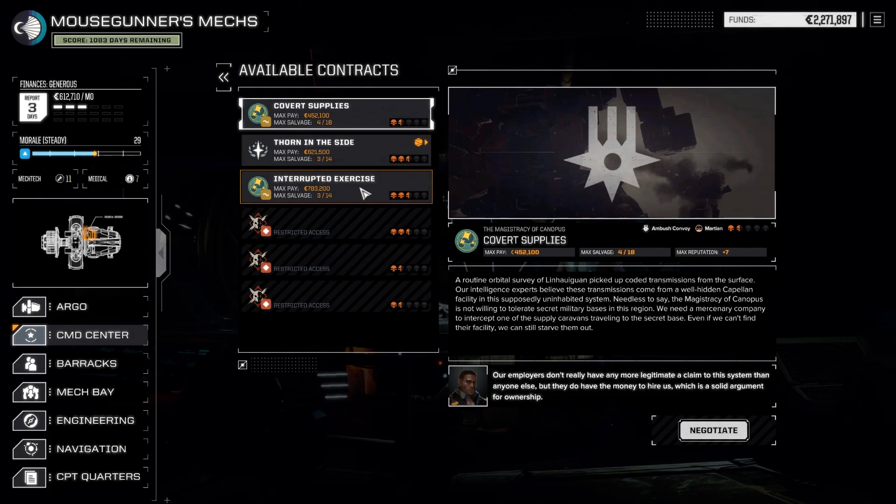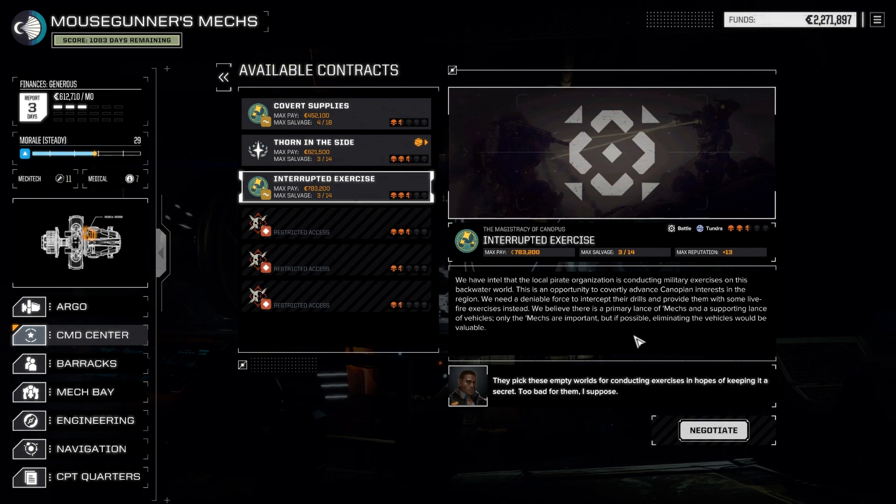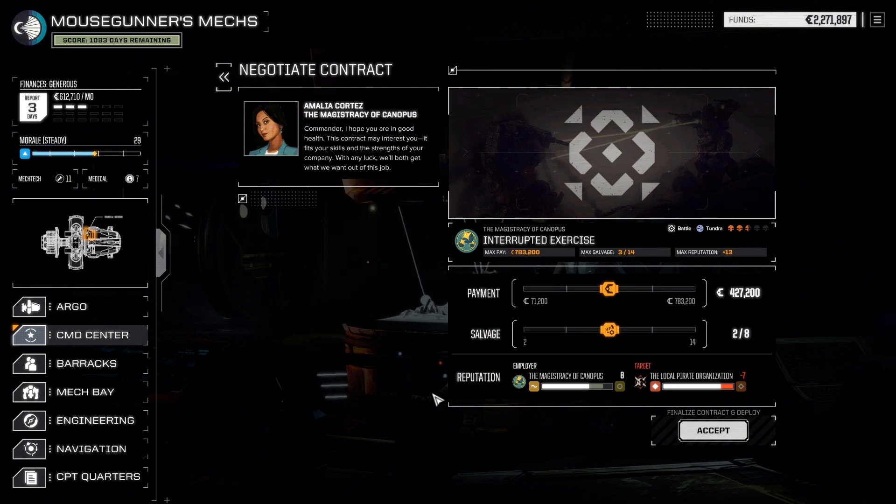Taking a look at things, I think I'd rather do the 2.5 Skull mission — that's the battle one — first. It's in more ideal conditions for us, and I'm hoping we'll get the salvage I'm looking for, which is medium mechs at this difficulty level rather than a 1.5 Skull mission, which is probably not going to have as many medium mechs or any.